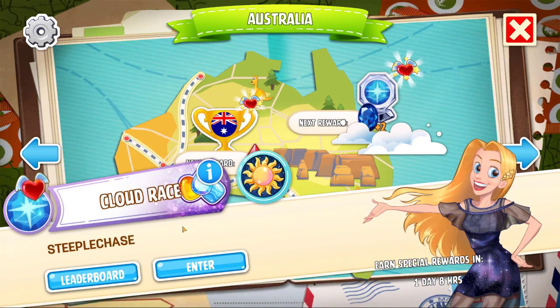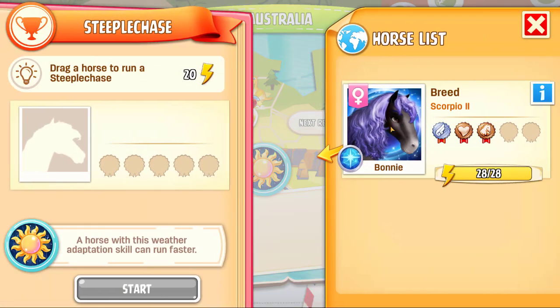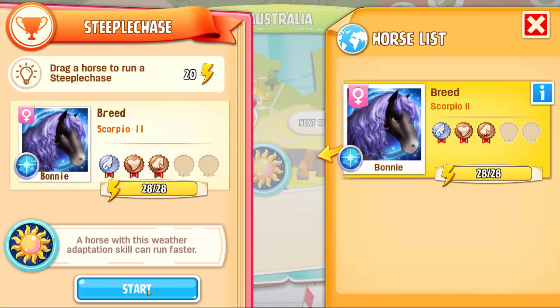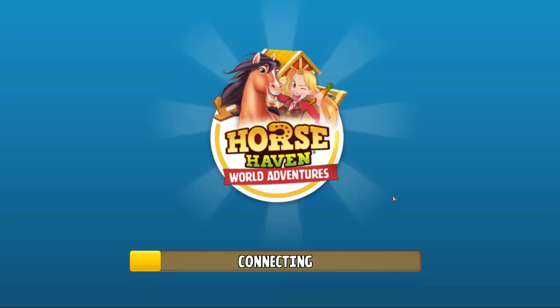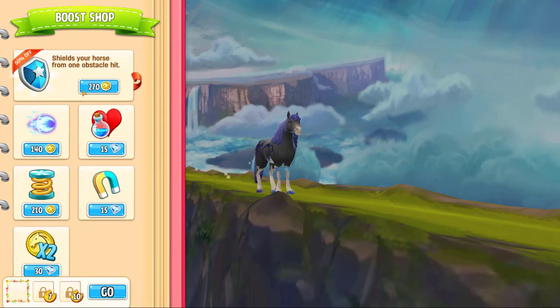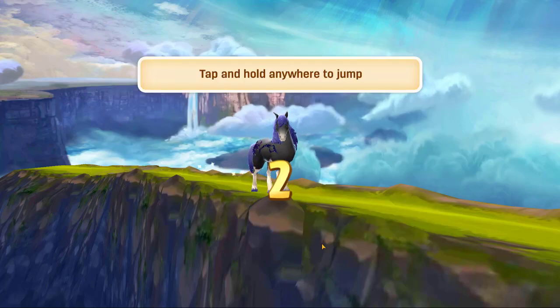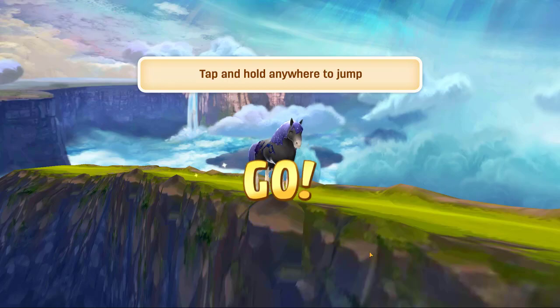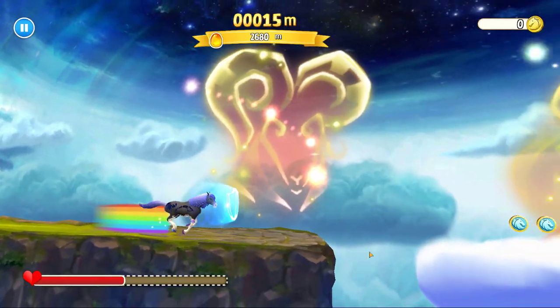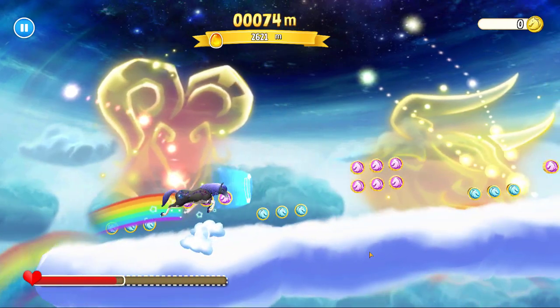Alright, let's find this Constellation race — this is it. Okay, so the Clyde race Stable Chase. Right now we've only got the one that we can take into this, so let's go ahead and bring this one in. Oh wow, okay — I suppose it is called the Clyde race. I think we'll just take the shield for now. So earn a fee for public appearance in Stable Chase — we got a thousand for this appearance. Tap and hold anywhere to jump — okay, same in principle as I expected.